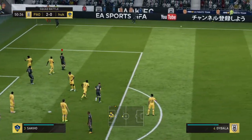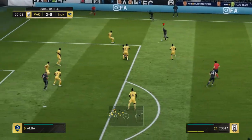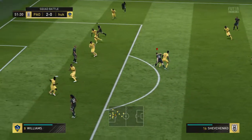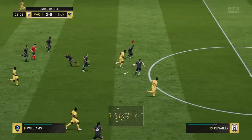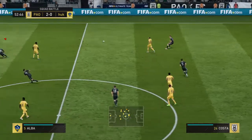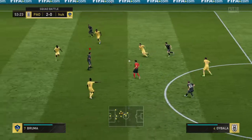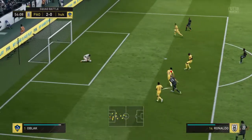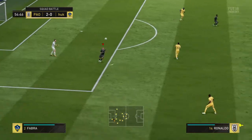Oh, that's good defending. It goes out from the header for a throw. Here's Douglas Costa. Defended well. That's cut out. Shevchenko now. Here's Douglas Costa. Dybala attacking well here. And it shoots! Great work by the goalkeeper. The ball is his and he's made sure he's protected it.